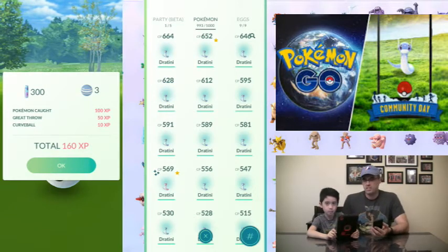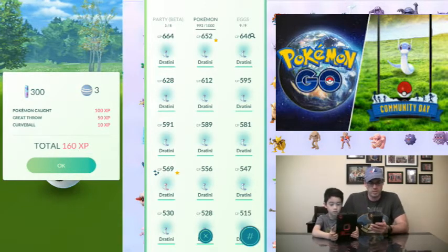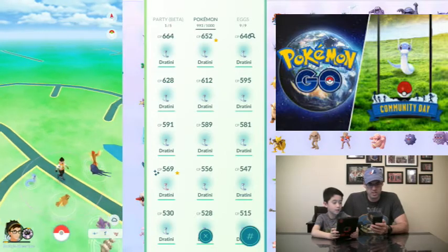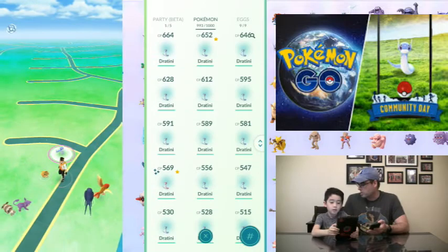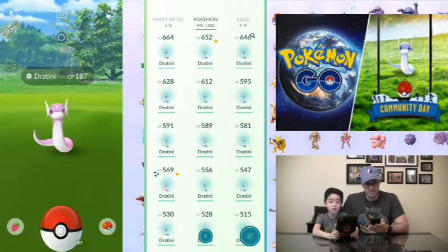Hi everybody, I'm Bucky McDeerface and you are? Jumpier Ninja. So we just came back from the latest Pokémon Go community event and we caught a lot of Dratini, and it was a special surprise. I didn't know we could catch some shiny Pokémon. Yeah, a new shiny from the normal version because everybody knows.